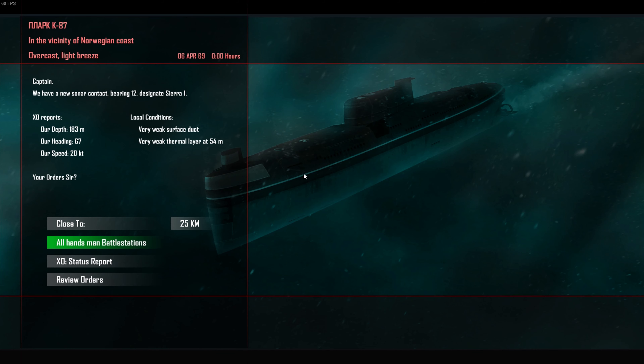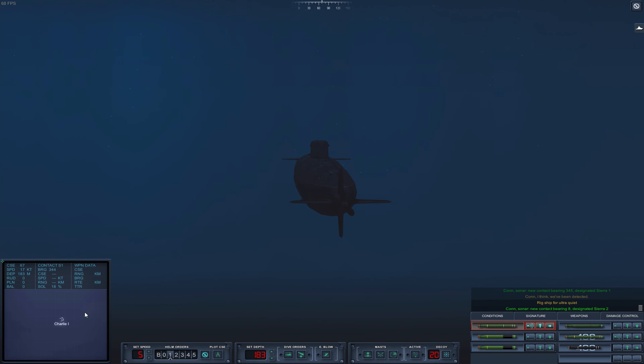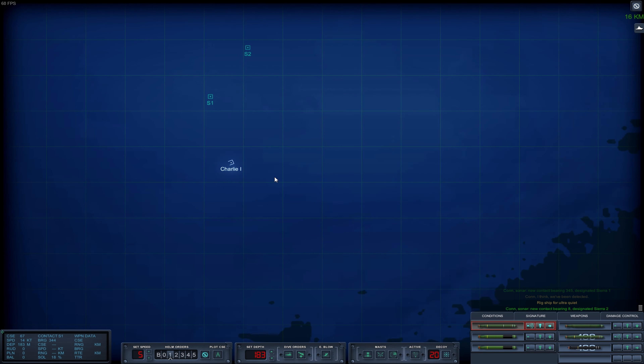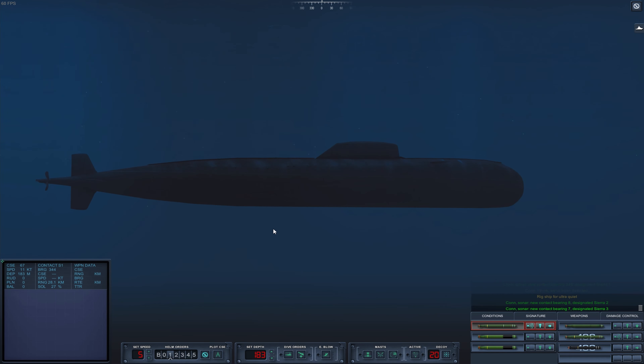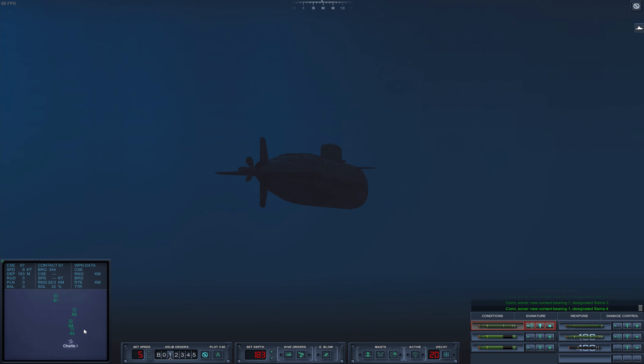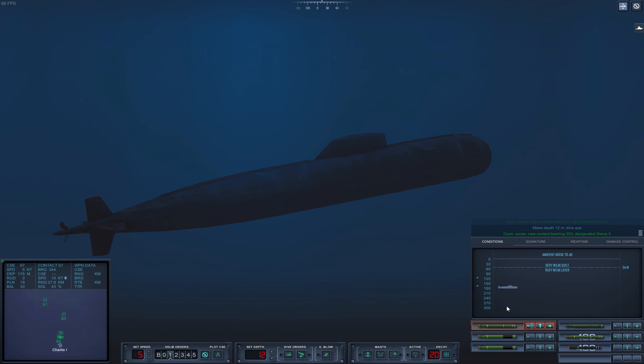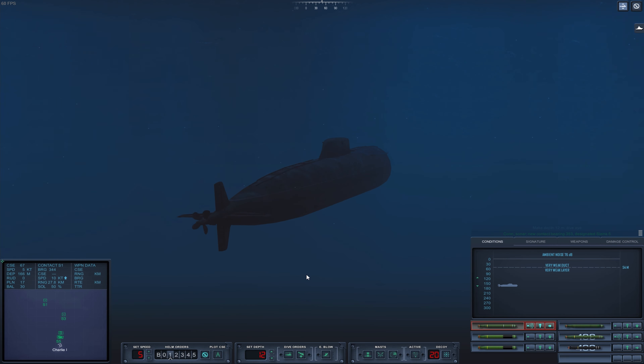All hands, man battle stations. Slow right down — we might have indeed been detected. Since we were going so fast and our sensors were disrupted, we will be quite close to the enemies. We have a lot of seafloor room to play with — that's great. Let's come up to periscope depth and maybe take a look around to see how screwed we really are.